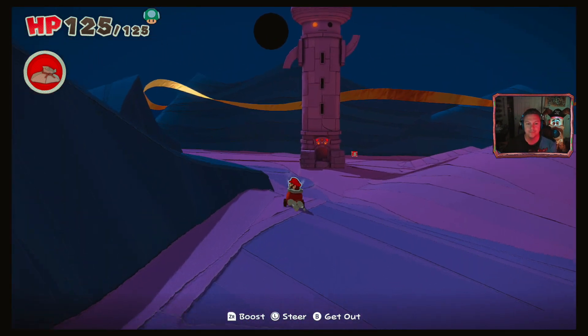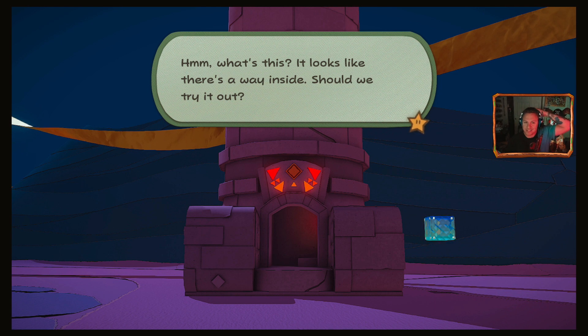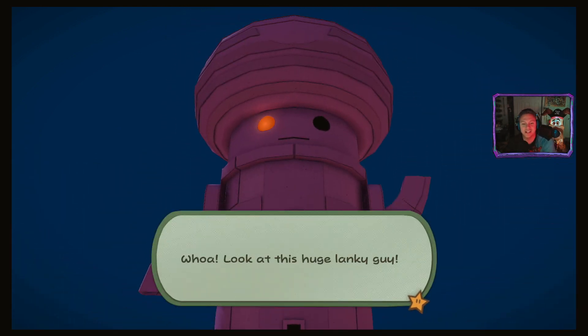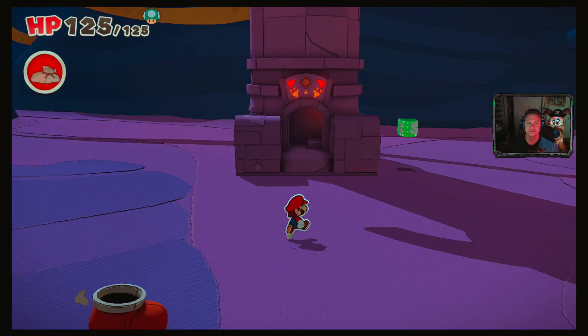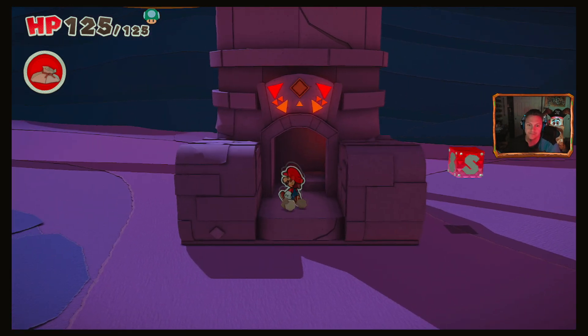Now that we have the sensor lab open - whoa, look at that huge lanky guy. The top almost looks like someone we know, doesn't it? She's saying we should try it. We ignored Bobby for a long time and didn't get anywhere for it, so let's try going in here. Also, we really do need to start fighting things.